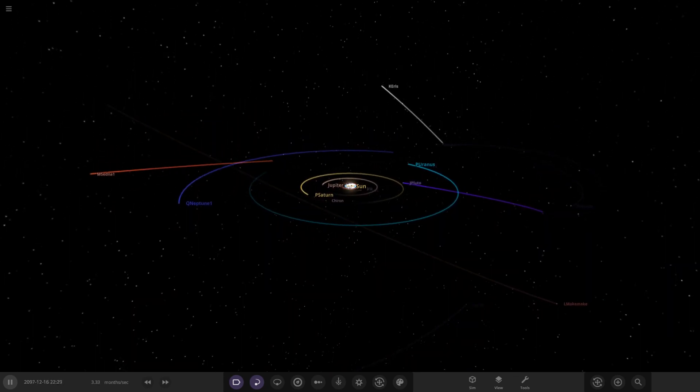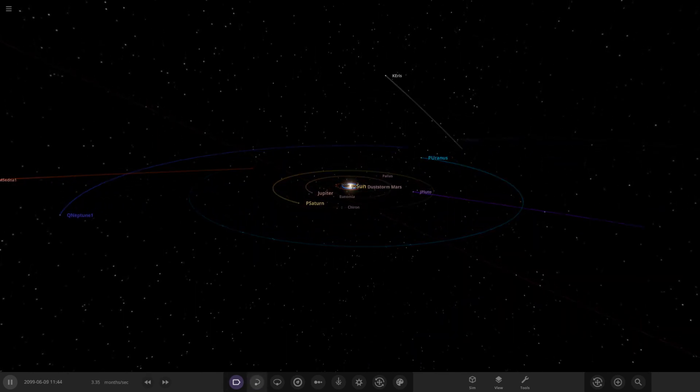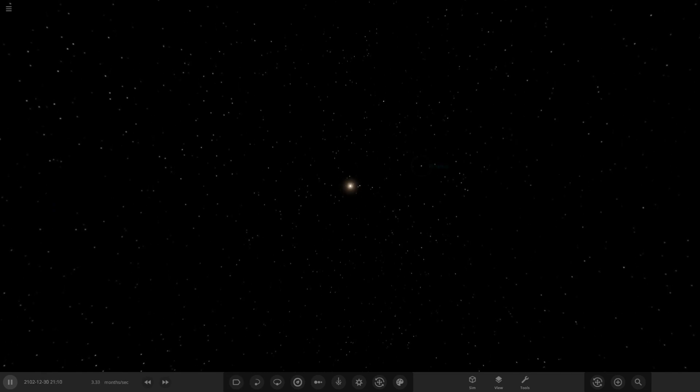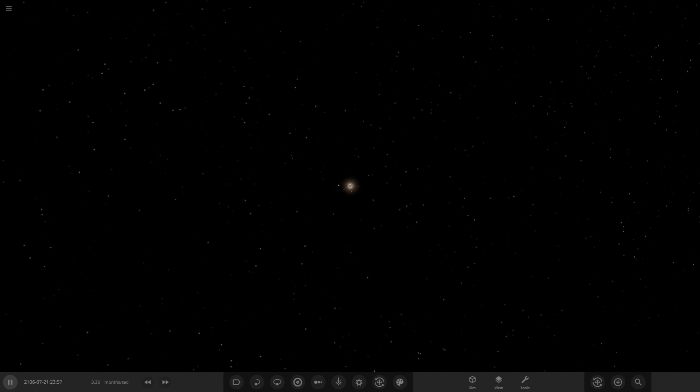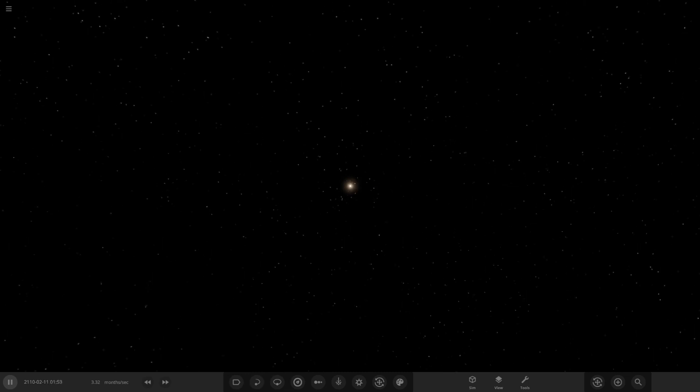I noticed this while setting up my previous video — I could see asteroid objects even with labels switched off, going around the sun. That's a feature I don't remember in any previous version. When I turned off all orbits and labels, I noticed every single object in the simulation is now visible no matter how far you zoom out.